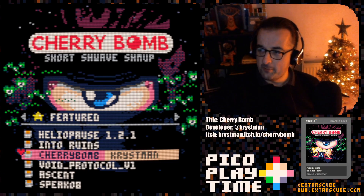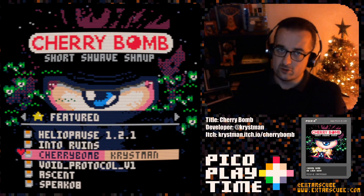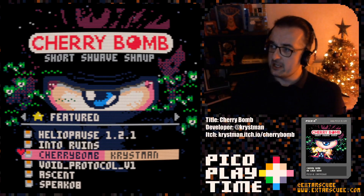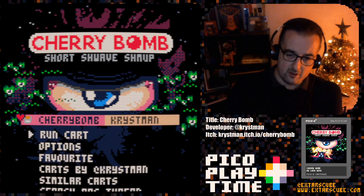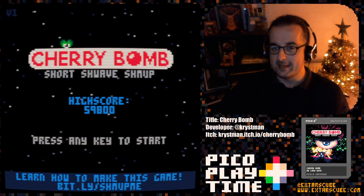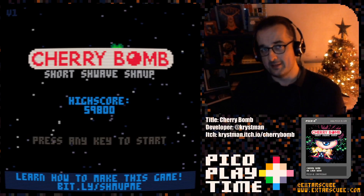This is the shoot-em-up made for Cristman, also known as Laser Devs Academy — his fantastic tutorial series in Pico 8 for how to make a shmup in Pico 8. The game I played last week, Space Battle, is based on this tutorial series, so you might see some familiar faces if you watched the video from last time. This was the game that Cristman made as part of the tutorial series, so you can watch it being built from scratch over many videos and learn in the process — especially how to make Pico 8 games.